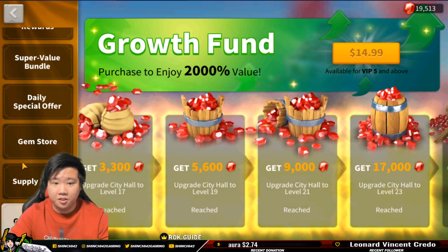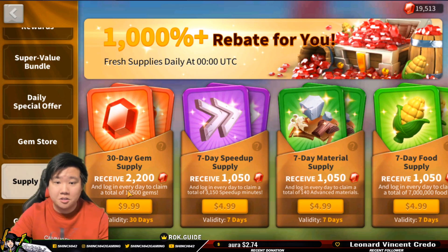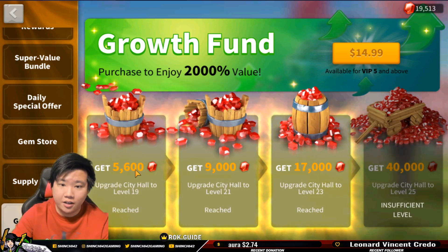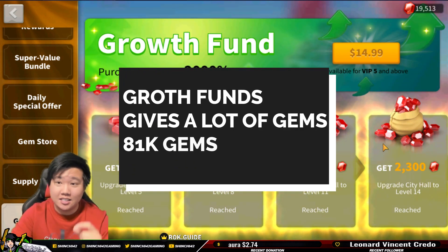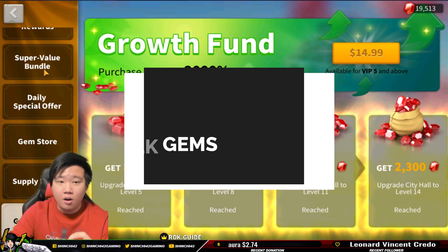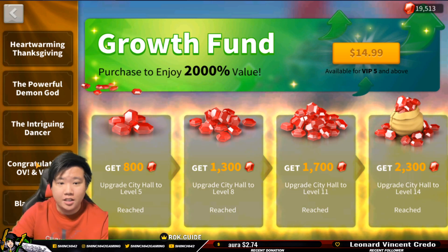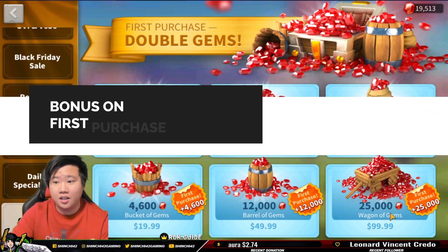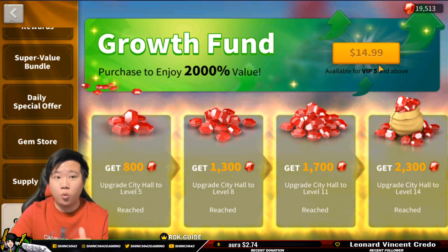You get an extensive amount of gems from the growth fund. Or if you don't want to buy the growth fund, you can just keep buying the supply gems instead. You get about 20,000 gems there. Let's just calculate: the amount of gems you can actually get from the growth fund is 81,000. When you purchase a max bundle at $100, you get 25,000 gems — so it's the same as buying from the gem store. That one costs $100 to get 50,000 gems. The growth fund costs $15 to get 81,000 gems.